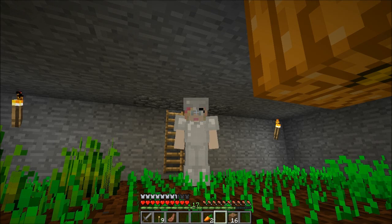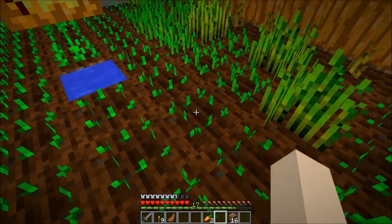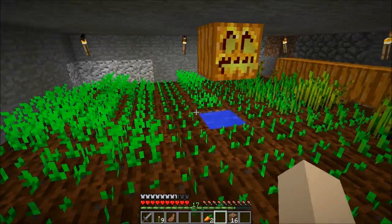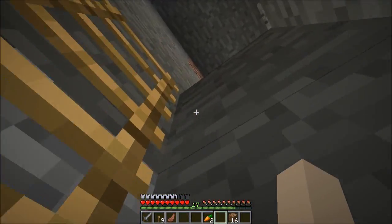Hello everyone, welcome back to another episode of Eve Lila Sola Season 2. When we last left off, we were fighting some baddies and they kept sneaking up on me, and of course we did some more landscaping and stuff like that. I have finally got this garden completely full, so now all we have to do is just wait for stuff to grow and start saving up some crops so that we have food.